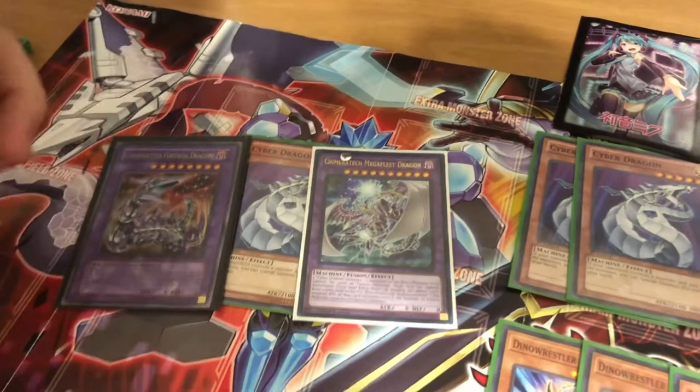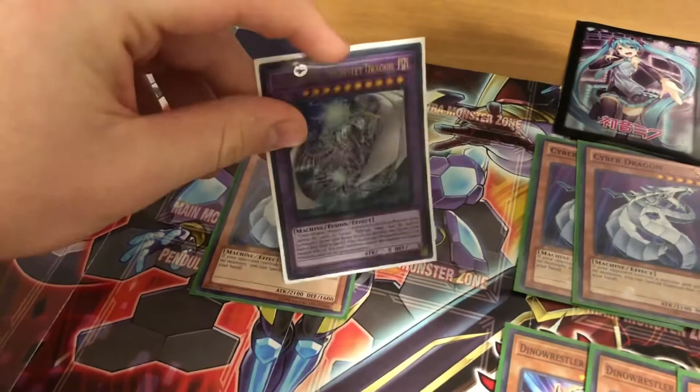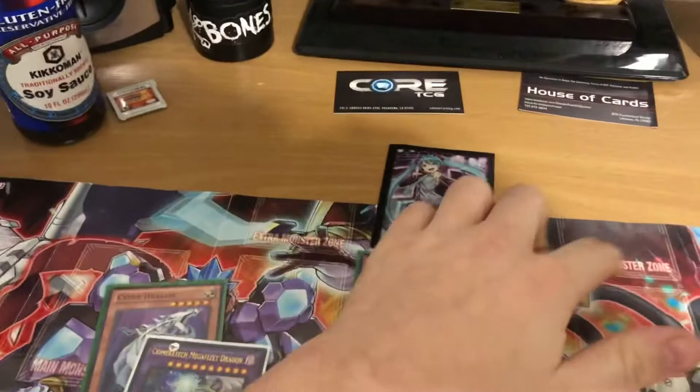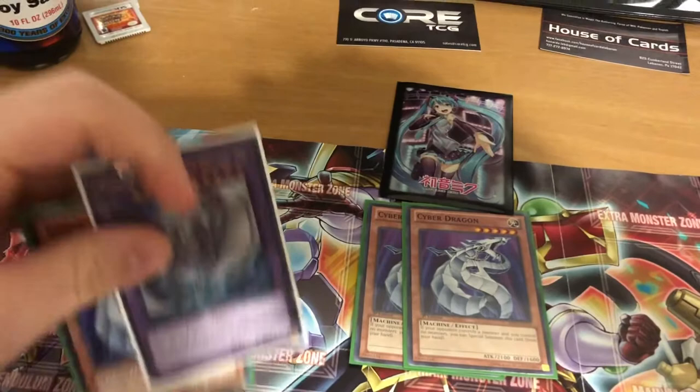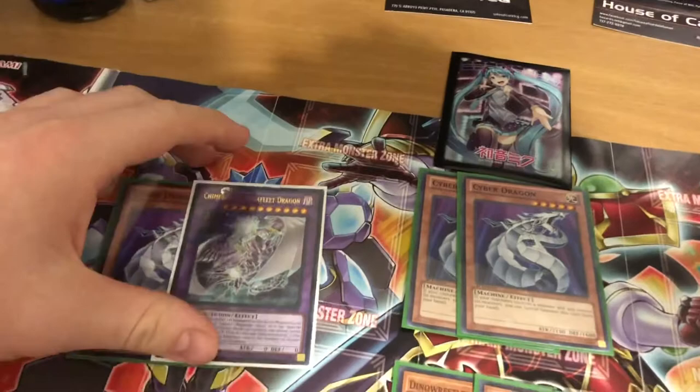What you're really going to want to bring out is Megafleet Dragon — it's the same contact fusion from either player's side, except you can use monsters in the extra monster zone. You can use any number of Cyber Dragons and it gains 1200 attack for each. So you get a solid beater, but you're mainly just going to use it for removal. Even though Cyber Dragon is a beater you can bring out if you need it, the main use is removal and then linking it off.